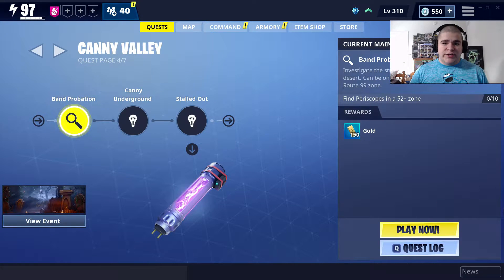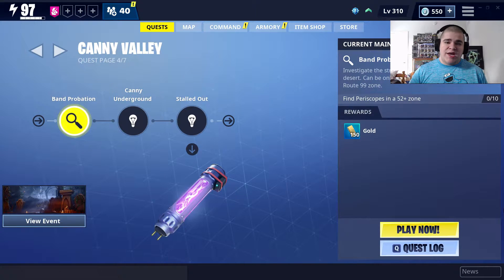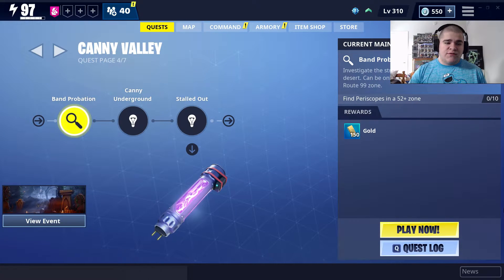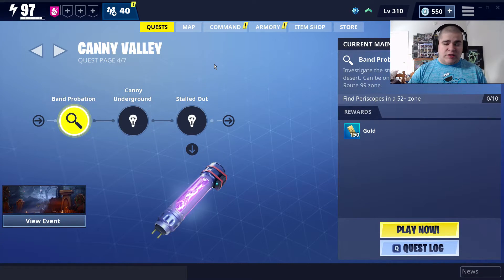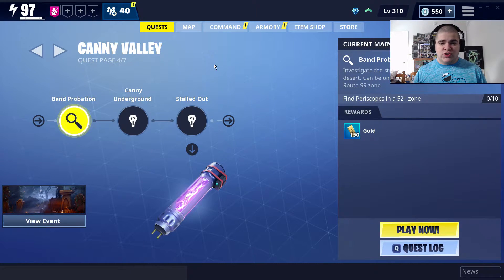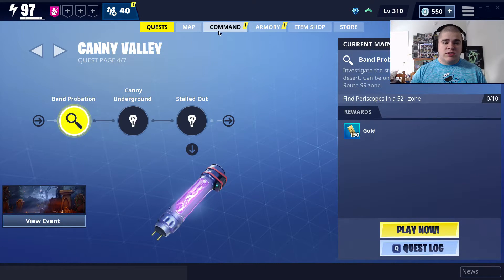Hello guys, welcome back to the channel. My name is NightshadowXO and today I'm going to show you how to upgrade your Storm Shield Defense Storage Locker to higher levels and to have more space in your Storm Shield so you can put those from your book bank to your Storm Shield. All you want to do is go to the command tab,